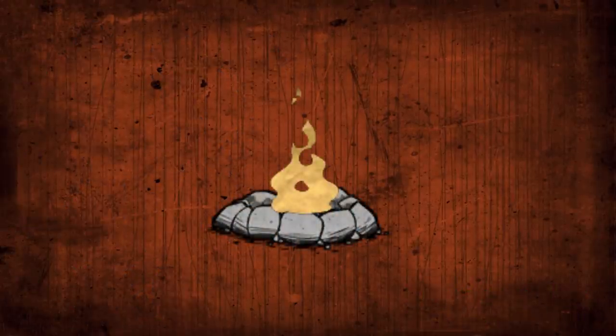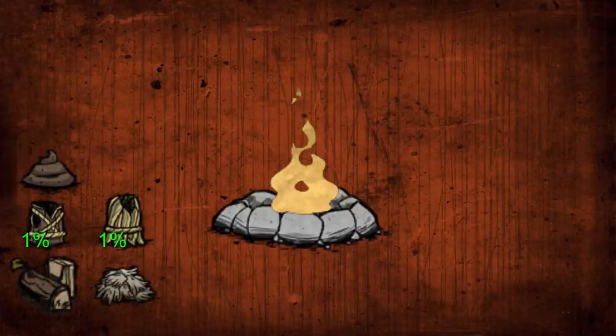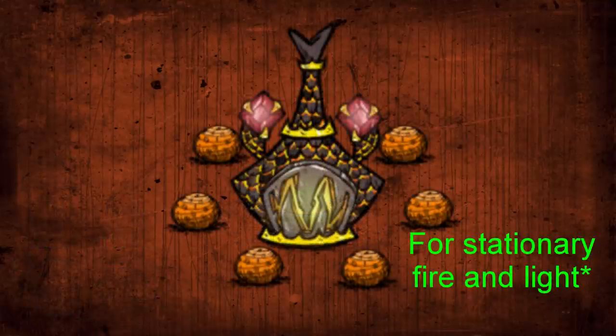Number seven: inefficiency via fuel. The fuel you put in the fire is important — do whatever keeps your night warm, or cold if you're in the summer, and lit up with the least amount of time used. A few very good items to put in are logs, beefalo wool if you decide to let them live, any low-percentage log suit or grass suit as it can still fuel a fire pit to full even at 1% durability, and of course manure depending on circumstances. But the most efficient method for fire and light is a scaled furnace with heat stones around it to provide light.